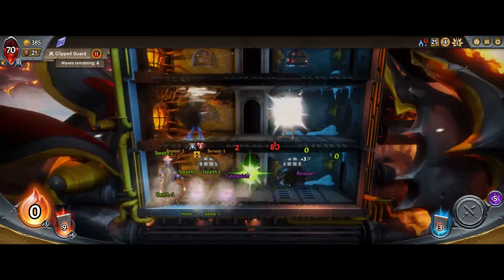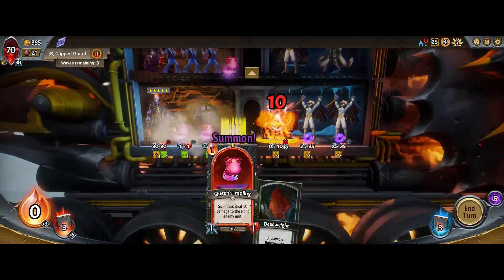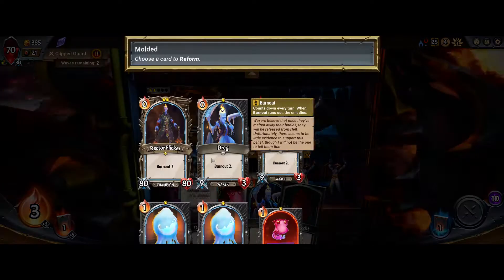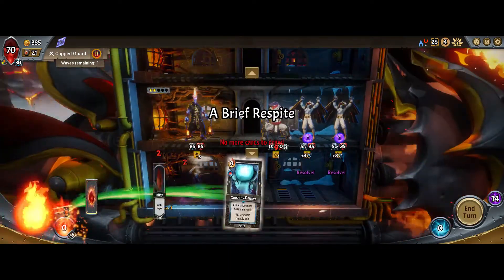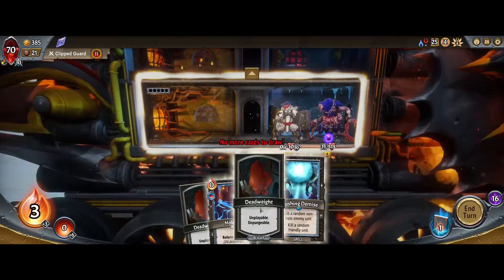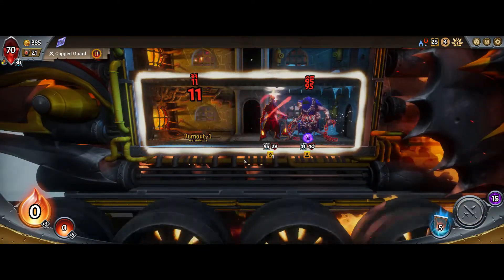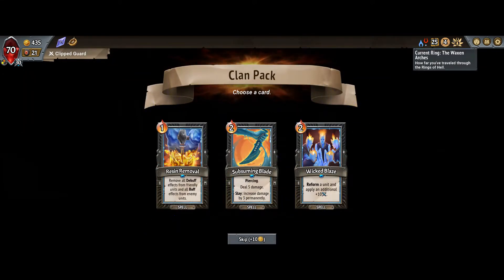Everyone's dying, let's get you out of here. We should be drawing our cards every turn now. Now we can Crushing Demise this, get our champ, and he'll have three turns to kill — doesn't need it. Resin removal — I don't think I actually need resin removal here. Subsuming Blade is interesting, but I think we just get more Crushing Demises.